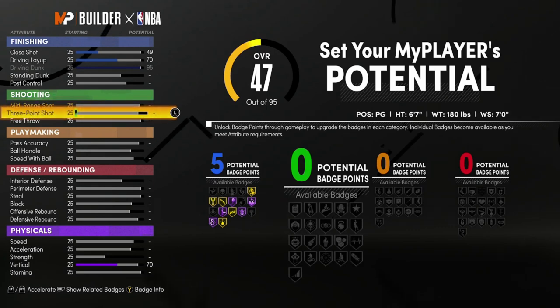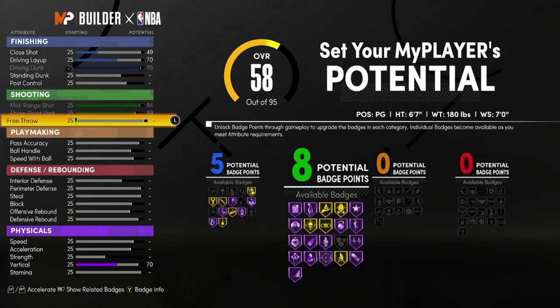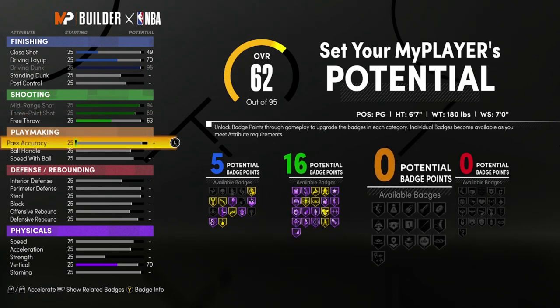We're going to go ahead and put the 3-point shot maxed, and you already see all the Hall of Fame badges that pop up. We go with the midi max too, so now I have a 94 midrange with an 89.3 and a 95 driving dunk with all of those. And I'm not done — I'm raising the bar. We're going up to 16 badges, and look at all the Hall of Fame badges that came with that. For the shooting, look at all those Hall of Fame badges we have. They did something this year.